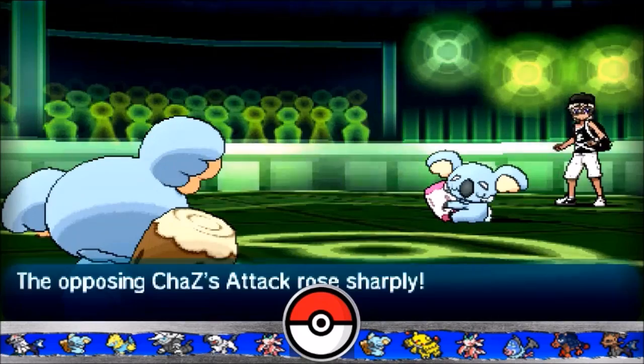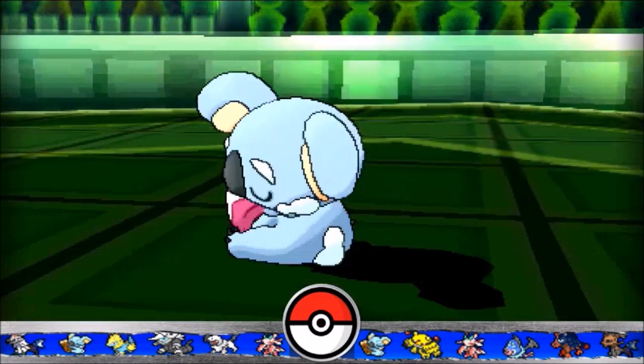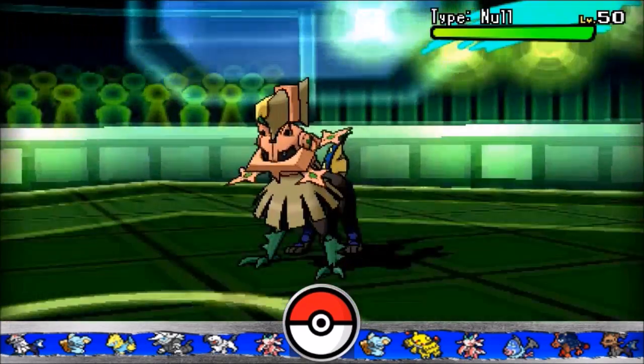The Choice Band Komala did not pay off for him, luckily for us, as I can just finish off his Komala. From the get-go we have a decent lead, and we can set up Rocks now without needing to worry. Then again, his team is not necessarily weak to Rocks in the first place.